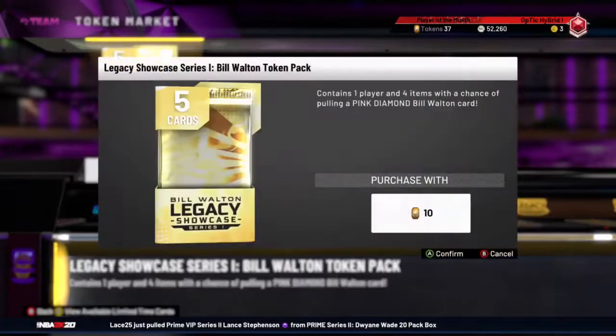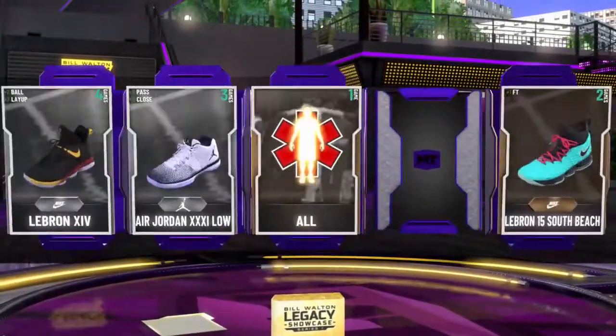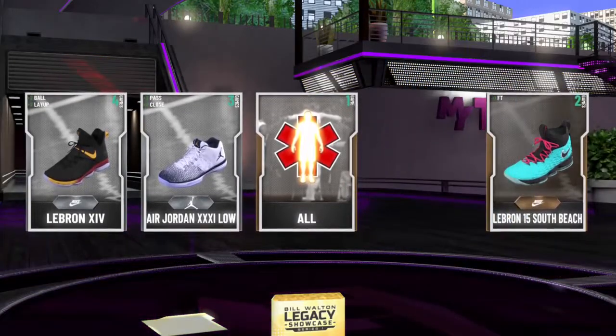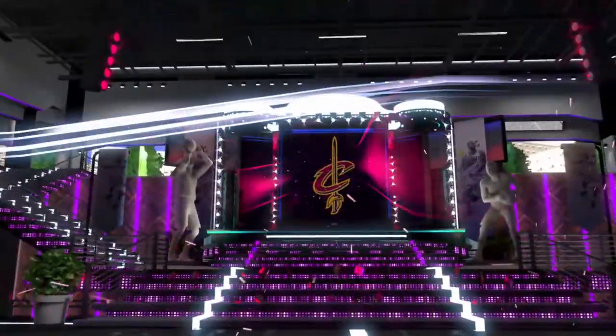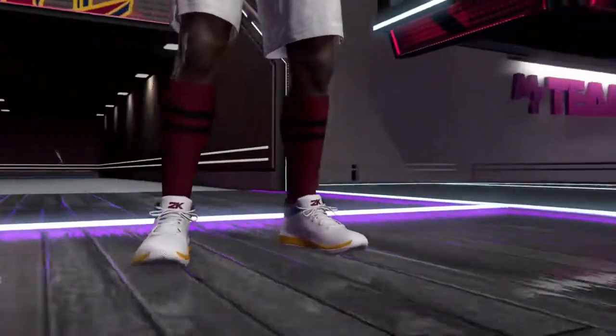Pink diamond Bill Walton — alright so we're gonna open three of these. I'm gonna hop into the triple threat game then we're gonna — oh, a diamond pull! Let's see what we got. I have no idea who it could be because I didn't really pay attention. Is that LeBron? No. JoJo White? No, I don't even know who this is.